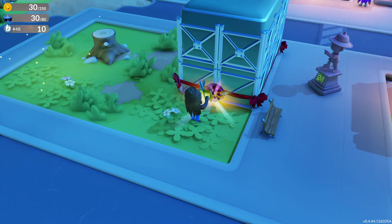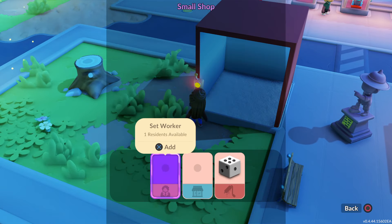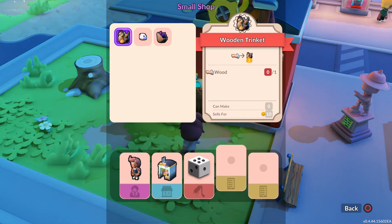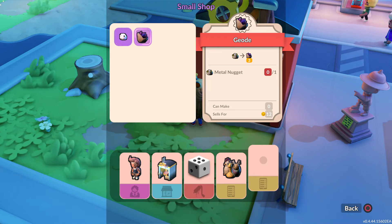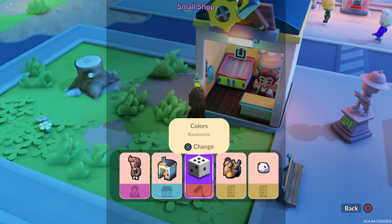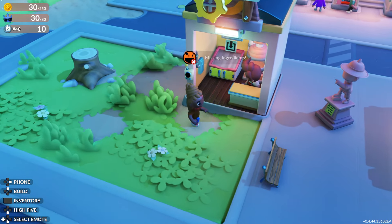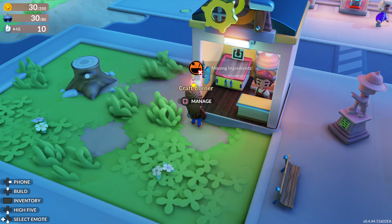Cut the ribbon. Manage, let's see. Craft corner, cool. Select recipes. Go with this. Can you... so what do you need for that? Wood and stone.